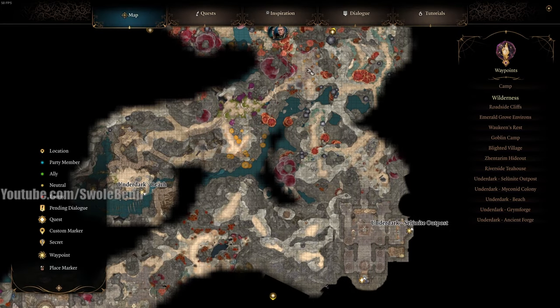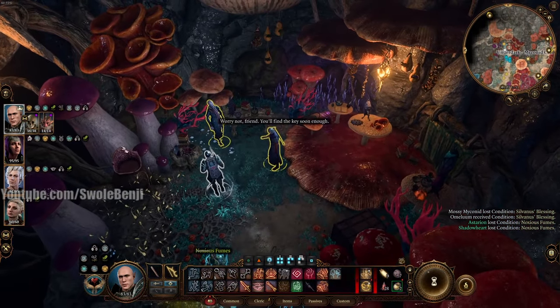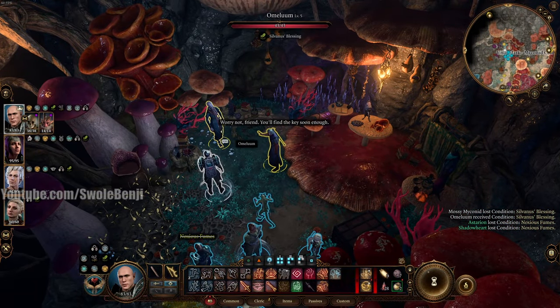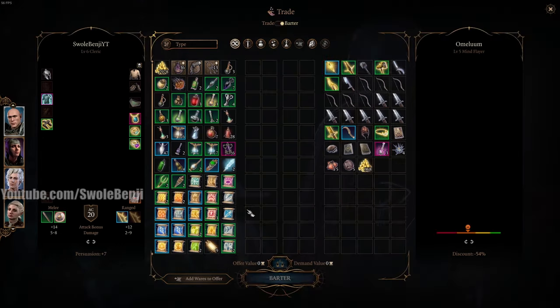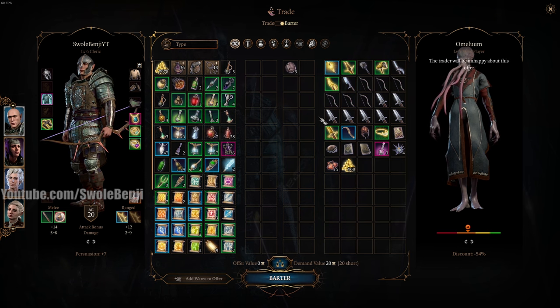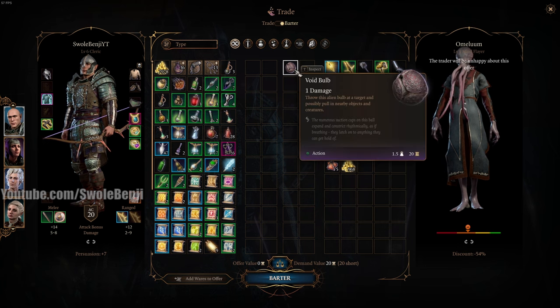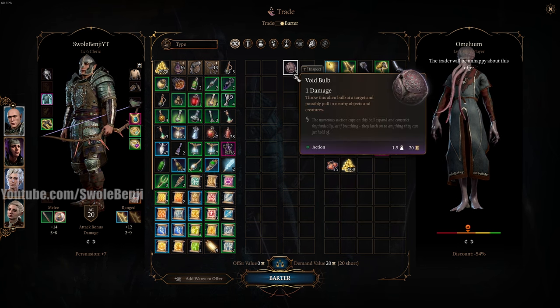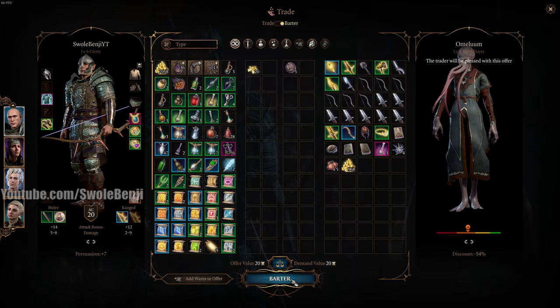Next up, in the Myconid Colony — this is in the Underdark — there is a vendor here. Omelum, the Mind Flayer here, once you do a quest for him, then you can see his wares and he will always sell Void Bulbs. And if you buy all the Void Bulbs, all you need to do to reset his inventory is bring a character from camp and then level them up once in front of Omelum, and his entire inventory resets, and you can buy more and more Void Bulbs. Five of these are 20 gold — that is a steal. That is a good deal.